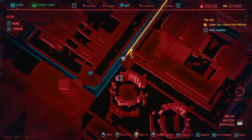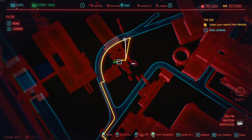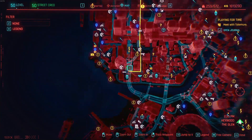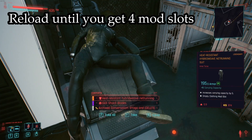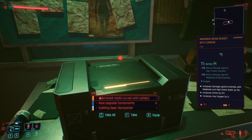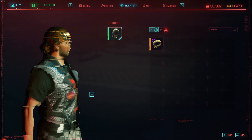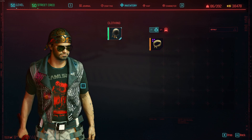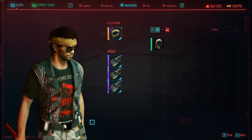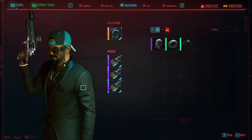The jacket is found here. The pants are found here. The net running suit is found here. The eyepiece is found here. I also have a legendary hat that I wear when playing, which I found here.